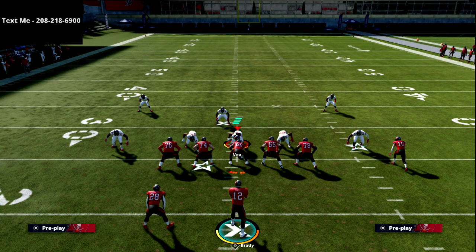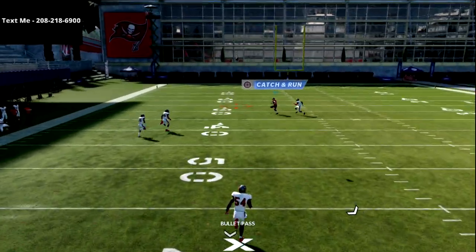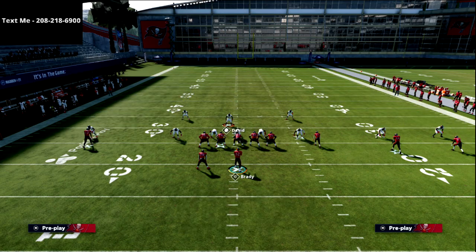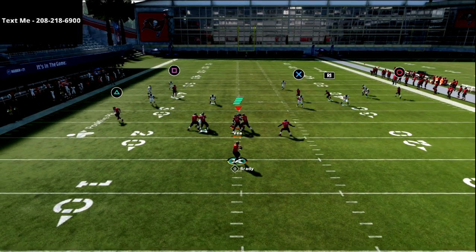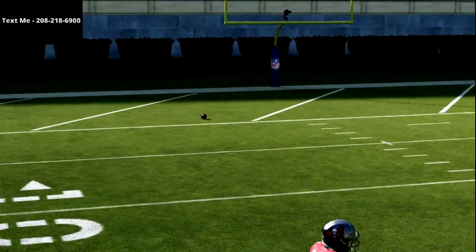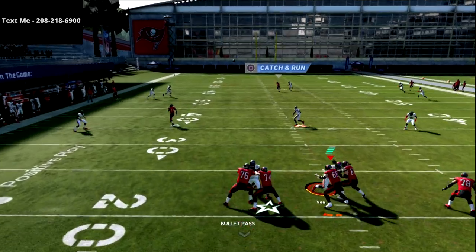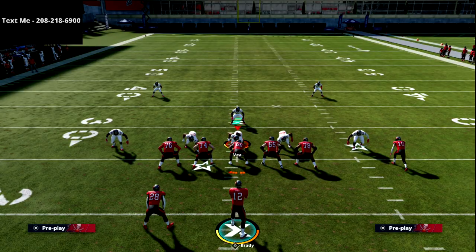Cover three is set up here. We're not going to do anything — just snap the ball and I want to show you this route to X. All we're going to do is pass lead to the left as soon as he's even, he's leaving. As you can see, we've got a nice little window. Brady is not the best quarterback — Rogers would be able to dot this up — but if you've got Gunslinger, you'll be fine. Once he's even he's leaving, just pass lead to the left, click on, and you're going to get that catch and rack it upfield for a score.